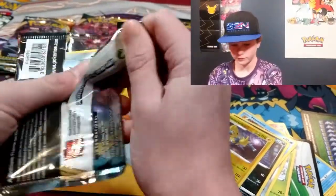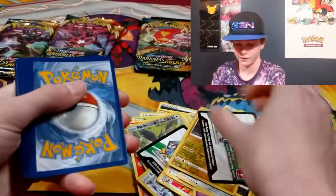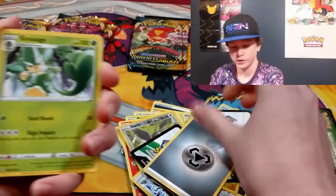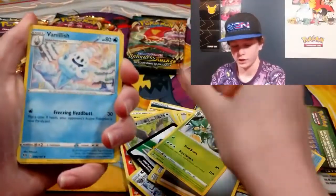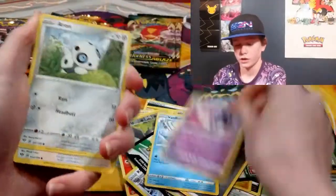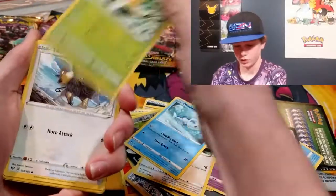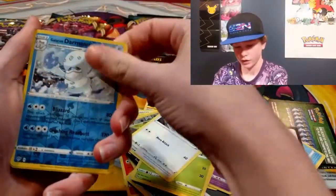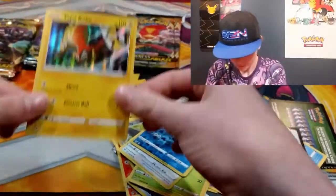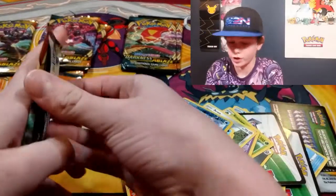Three in a row — oh my god, another green and white! Metal type Energy, Vanillish — I could go up with my screen right now — Gothitelle, Archen, Rookidee, Wishiwashi, Pansage, Tauros, Galarian Yamask, and ooh — Coalossal hollow! That's pretty good, that's cool. We'll put that up there. Second green in a row!